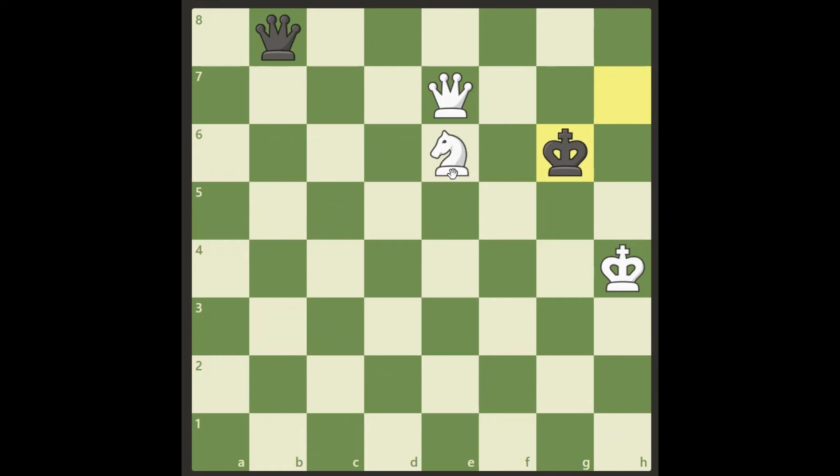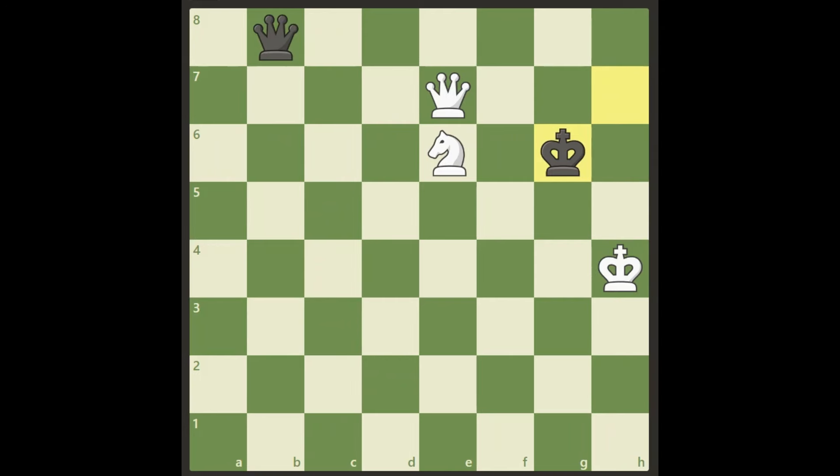That wasn't that hard to find for the first move. The question is how do we continue from here? I think now it's time for you to pause the video yet again and see if you can find the winning variation starting from this position. Go ahead. Here we go. In this position I would say there are at least four interesting moves. One of them leads to victory, the others lead to a draw. Let me go through them all, starting with the non-winning moves.